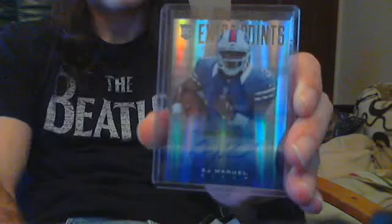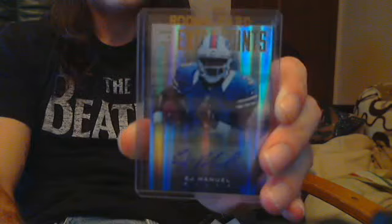Not expecting much, if anything, from the Rookies and Stars and the Prestige football. Because out of two packs I opened at the card shop today, I got a Justin Blackman jersey, so that was one of the four hits in the box — it's a fresh box. Out of the Prestige, I opened up two packs at the card shop, and bam, I pulled the EJ Manuel Auto numbered 5 of 50 on my first two packs. Wow. Blue Ink Auto.